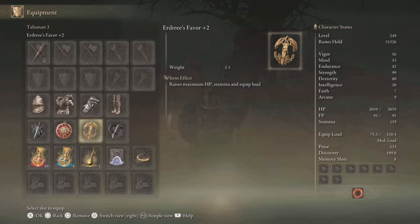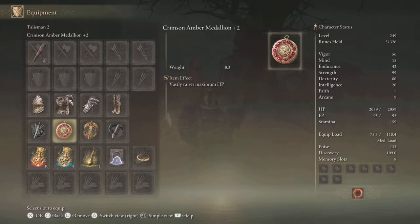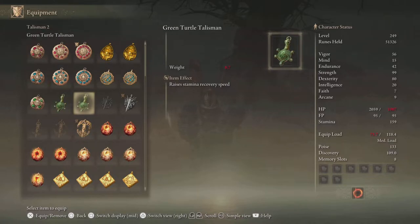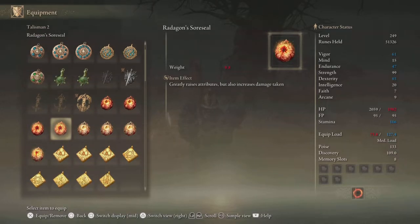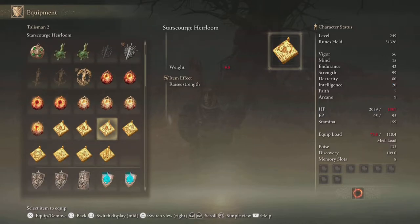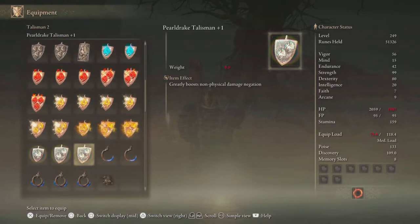I'm using Erdtree's Favor plus 2, which raises my HP, stamina, and equipment load. For equipment load I also have the Arsenal Charm — there's a plus 2 version I could use. I like having the extra HP and stamina. In the fourth slot I went with the Crimson Amber Medallion for more HP. The Green Turtle Talisman is also really good since you'll burn through stamina. Other options include the Viridian Amber Medallion, Radagon's Soreseal for strength and dex, and the Dragon Crest Greatshield Talisman for physical damage negation.